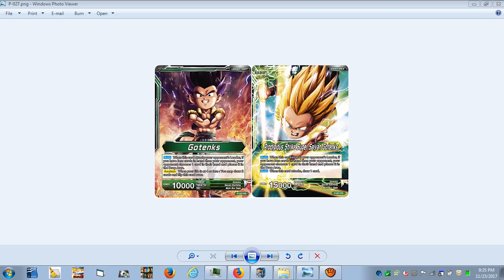This is my hand control Gotenks deck. It's pretty different but not too different concept-wise compared to other green decks that manipulate the hand. Gotenks has an auto ability: when this card attacks your opponent's leader, if you have less cards in hand than your opponent, your opponent chooses one card from their hand and places it into the drop area. Then on awaken, with four or less life, draw two cards and flip.